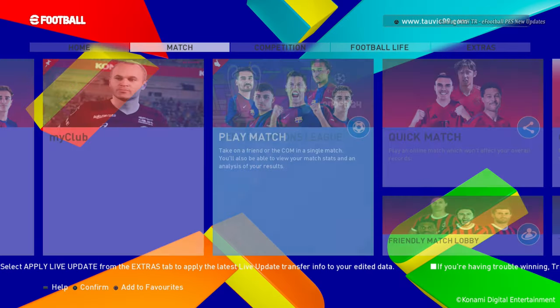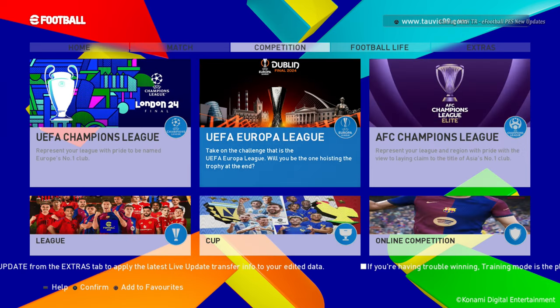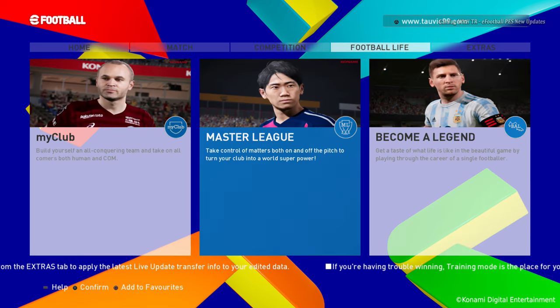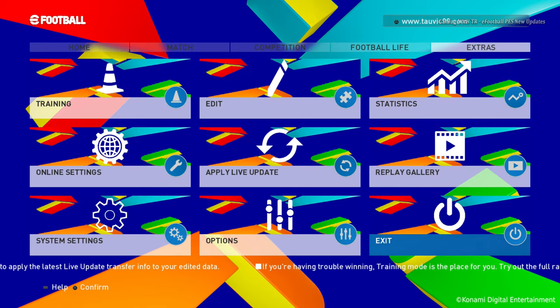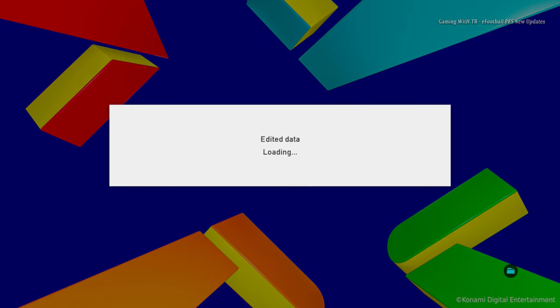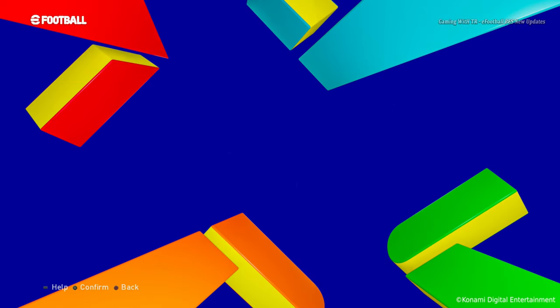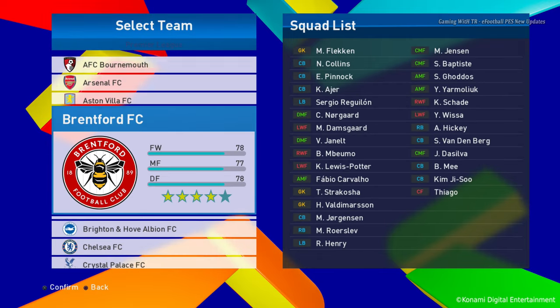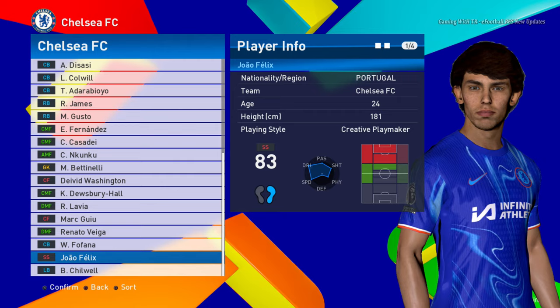Here is the menu, and every single thing is high quality with the latest jerseys. Look at the texture on the faces and images — the design is pretty unique on this one. The background is pretty cool as well.